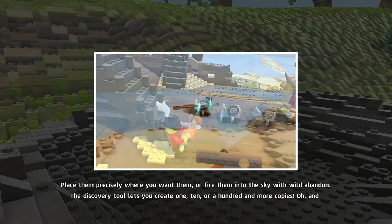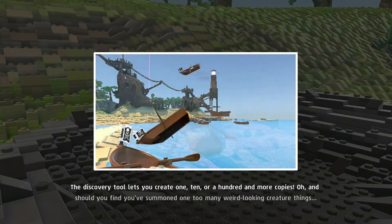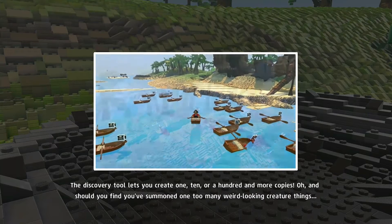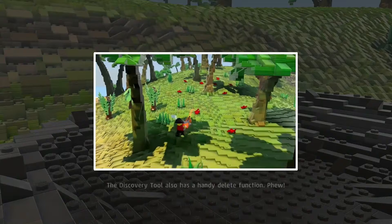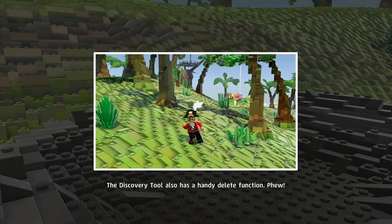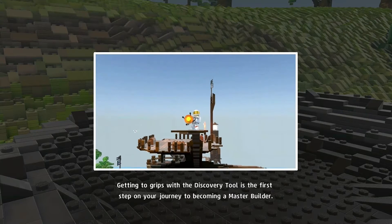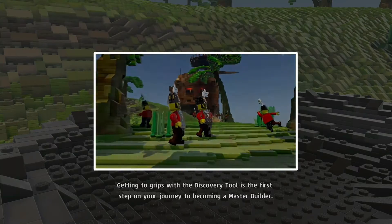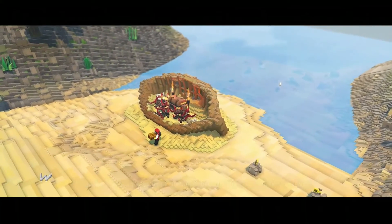Characters can be collected once you complete a quest, task, or challenge. Once in your collection, you can summon things into your world — place them precisely or fire them into the sky. The discovery tool lets you create one, ten, or a hundred copies. Getting to grips with the discovery tool is the first step to becoming a master builder.